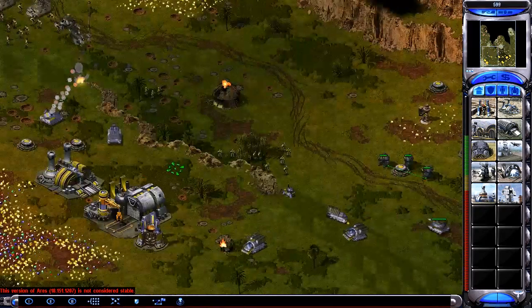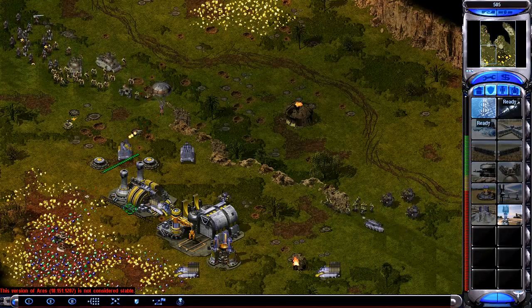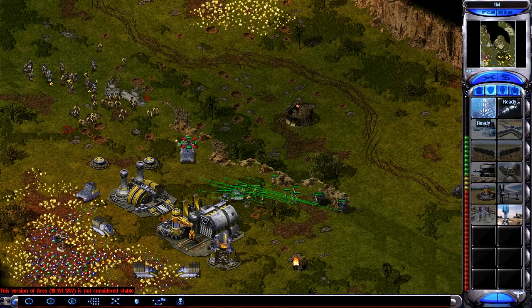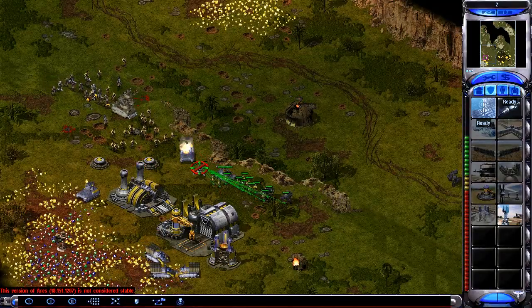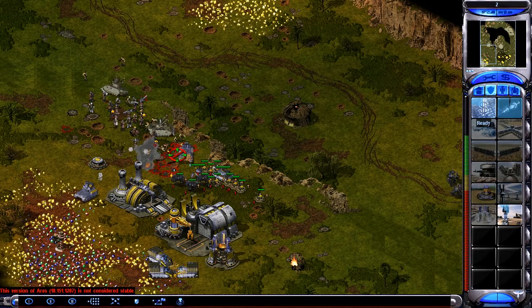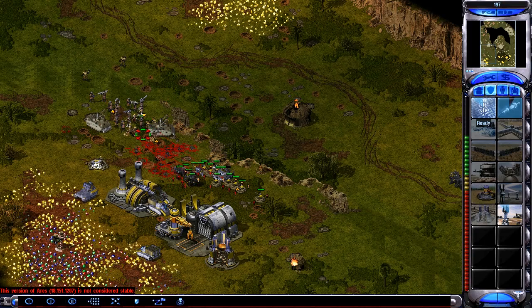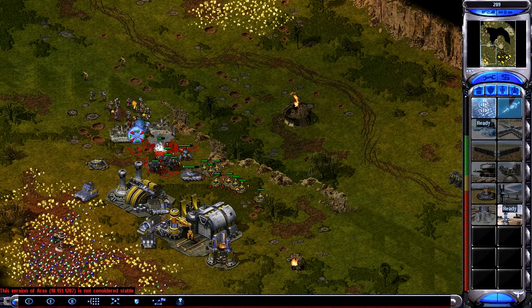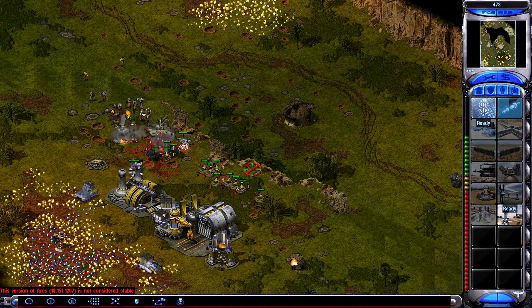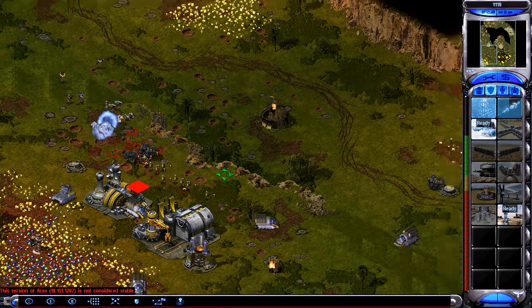But on a map as small as this, the Death Hand can probably reach everywhere — well, not everywhere, but too much. He's going in with these units so I do lay down the combat drugs, and that lets me get some good shots off, especially because he stops moving. I don't know if he's distracted or something, but he stops running in, so it does give me the chance to kind of clean up.